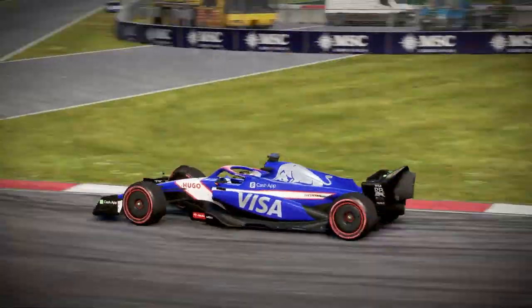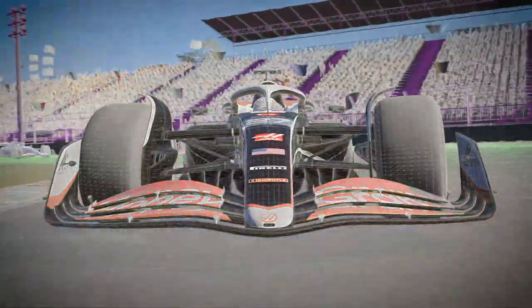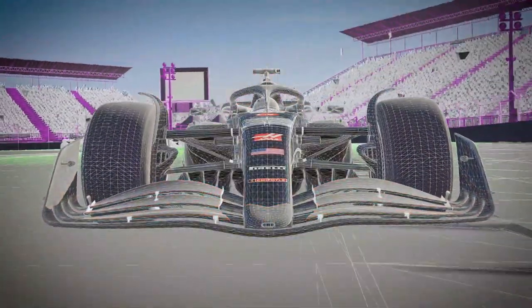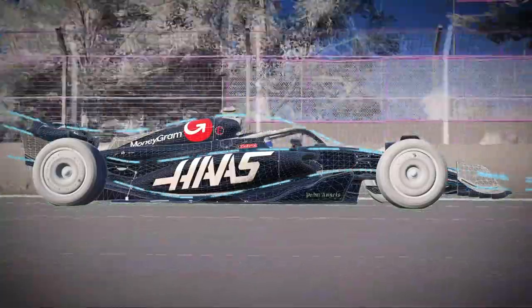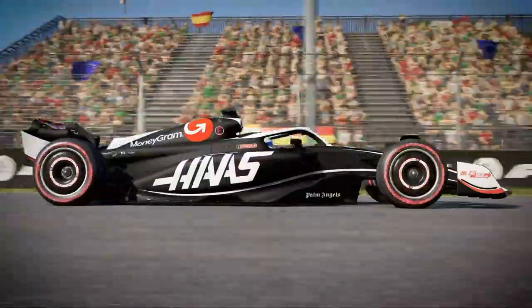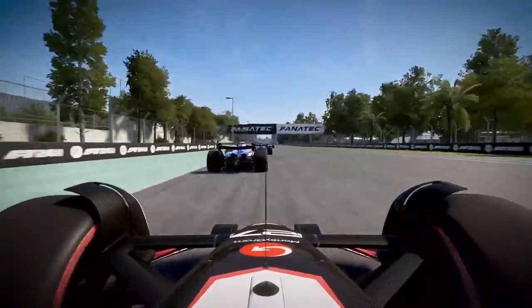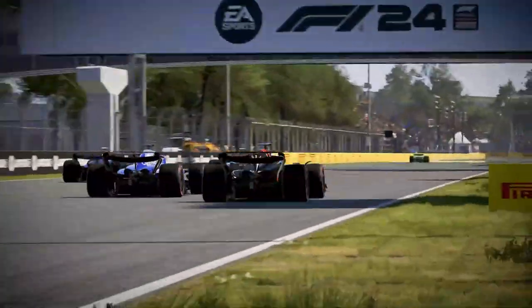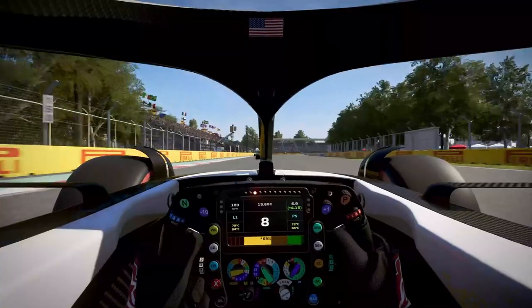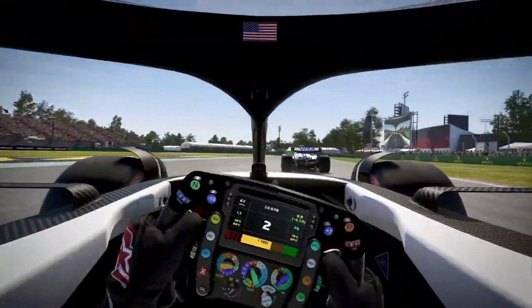In addition to revolutionary tyre and suspension updates, we've reworked the car's aerodynamics to add a new layer of realism. We've reworked the slipstreaming model using computational fluid dynamics — a virtual wind tunnel — giving a more accurate effect on the forces being put through the car. When you follow another driver, you'll not only experience greater acceleration due to reduced air resistance, but you'll also feel a reduction in grip as a result of the turbulent air.